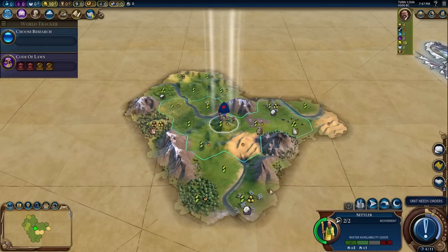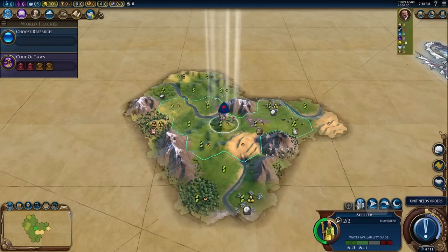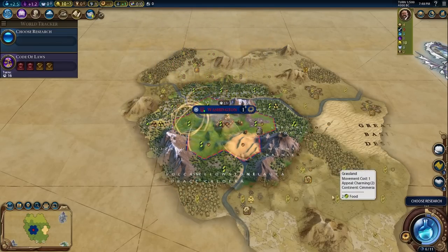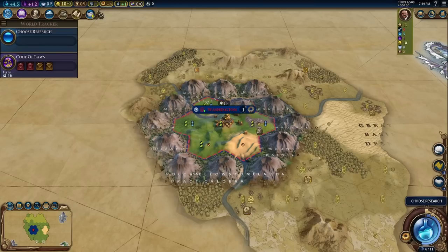Welcome back to another Civilization 6 video. You might notice something right off the bat — no starting warrior. I wrote another mod that creates a ring of volcanoes around wherever you settle your capital city. Let me quickly reload the game to update these graphics. There are some little volcanoes around your capital and no warrior.